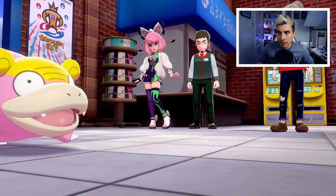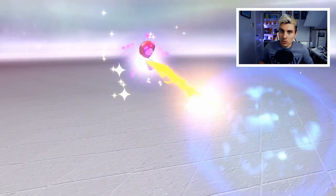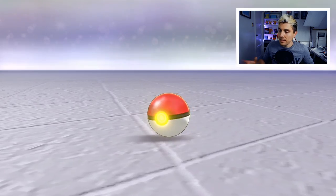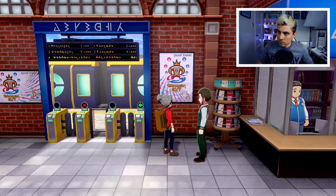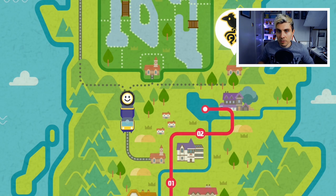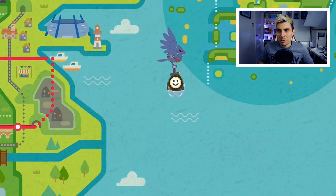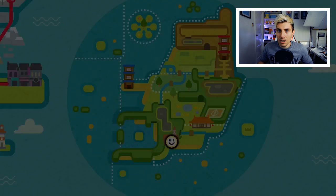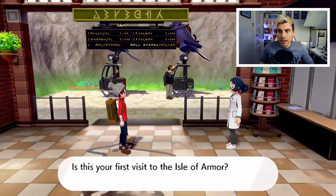As soon as you arrive back at Wedgehurst you'll get the DLC teaser with the Galarian Slowpoke. That will play out and you'll need to catch the Slowpoke — you can't just beat it, you actually need to capture it. Once you've done that, speak to the train guard and he'll confirm you have the Isle of Armor pass. The train will take you there, and you'll fly over to the Isle of Armor — about 20 to 30 minutes into the game and you're already there.